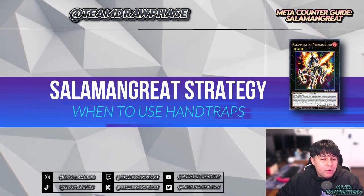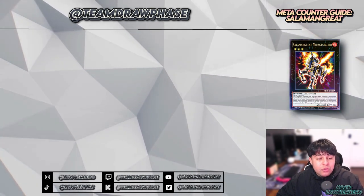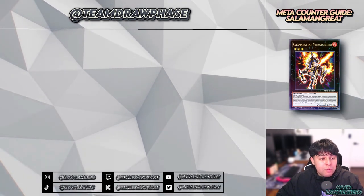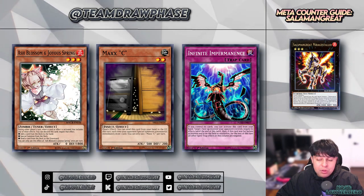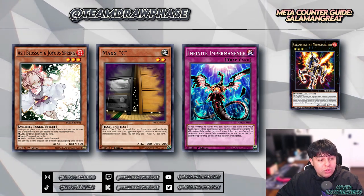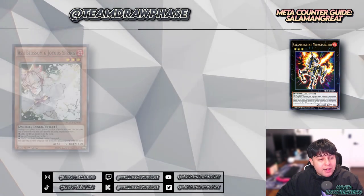When playing against Salamangreat or in general, knowing when to use your hand traps is essential to maximize their impact. The hand traps we'll be covering are Ash Blossom, Maxx "C", and Infinite Impermanence — the holy trinity and the most used hand traps in the game on Master Duel.